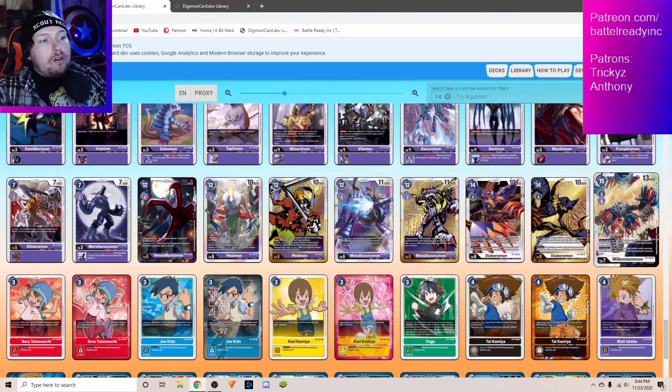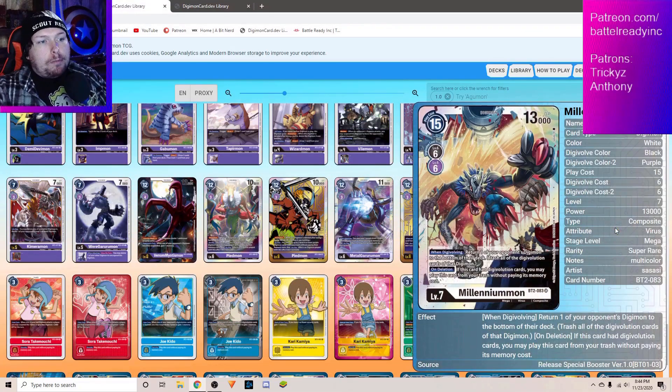Purple has its own little Rookie Rush strategy going on. You get to keep playing those guys out — they die, but you keep bringing them back. Whereas other Rookie Rush strategies are about playing a whole new one over and over, Purple is about just killing them and bringing them back to crash them again. Piedmon and Metal Garurumon is going to be a pretty cool, pretty fun strategy. They also have the ability to play Millennium Mon, and I think Millennium Mon is just a great card in general. You get to return one of your opponent's Digimon to the bottom of the deck, so he's a great answer to Omnimon — he just instantly outs Omnimon.